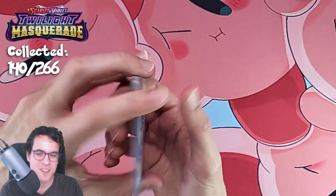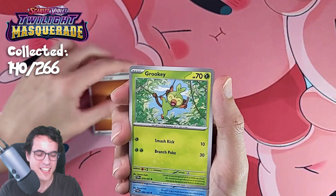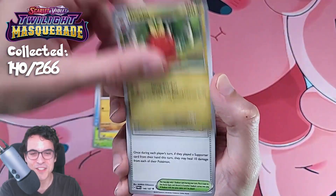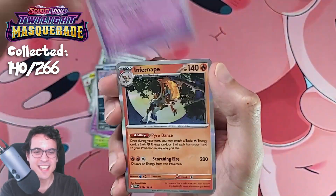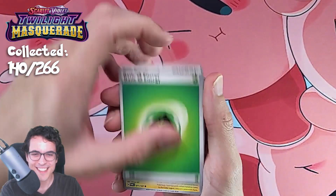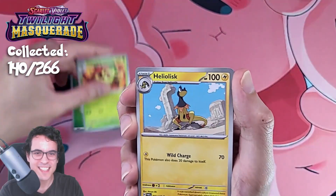Hopefully we can keep the pulls coming as we head into the next pack. Let's go — Finizen, Wattrell, Glimit, Diplin, Community Center, come on. Sandygast, Infernape. Apparently we can't do it — not at that time. But that's alright, we've been having some good pulls so far.